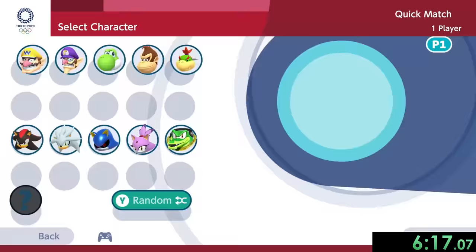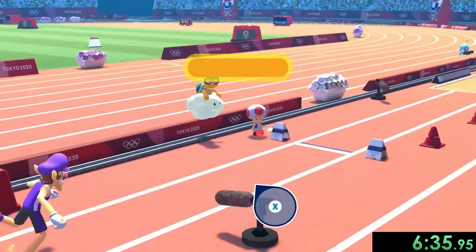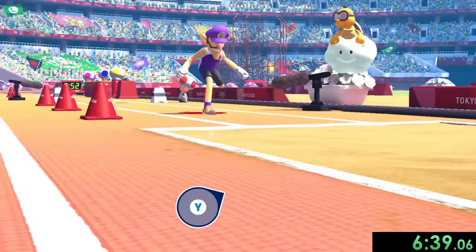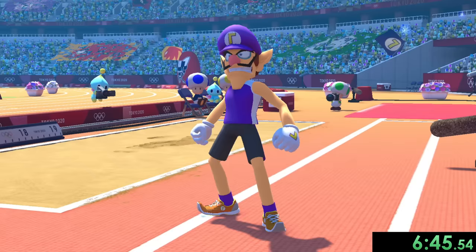Now it's time for the triple jump and we're going to use Waluigi. His perfect jumps are easier and the running section isn't too hard — I just have to spam A a little bit. Before this line I want to press X, which I actually messed up, but this is another one where you get two tries so it doesn't really matter. You don't have to show me that replay and make me feel sad. Why do you have to do that, game?